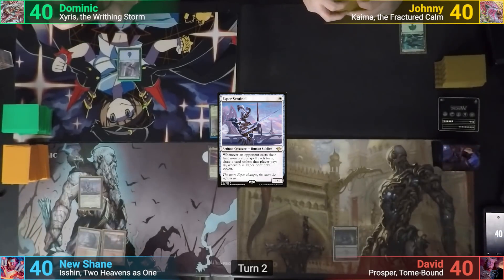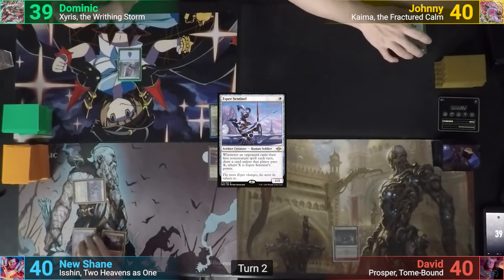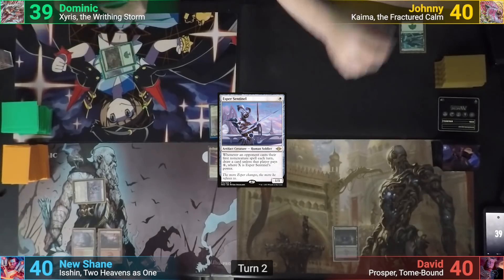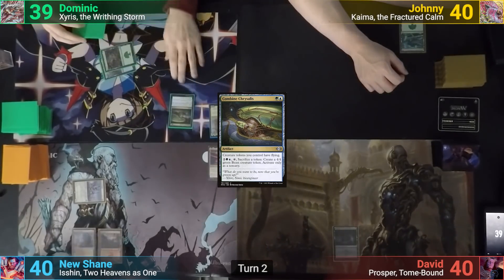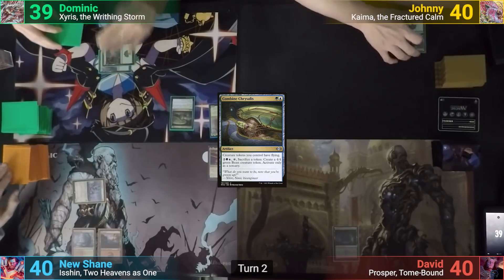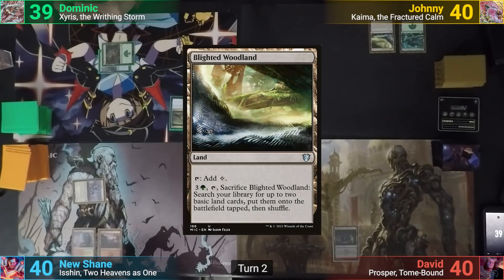Shane plays a Mountain for turn, and moving to combat, swings the Esper Sentinel at Dom for one. Dom plays a Forest and casts Combine Chrysalis, which triggers Shane's Esper Sentinel and he draws a card. Johnny draws, plays a Blighted Woodland, and passes.